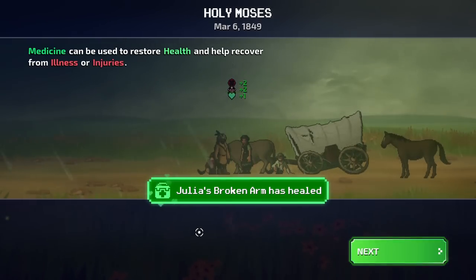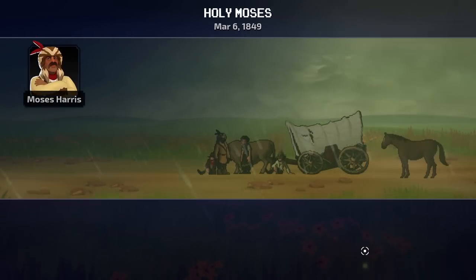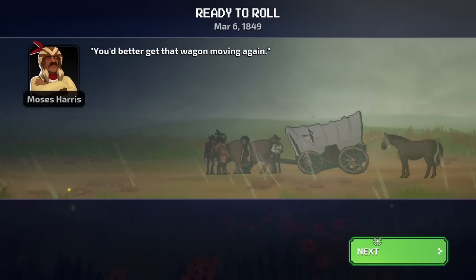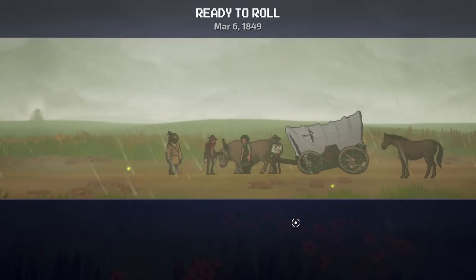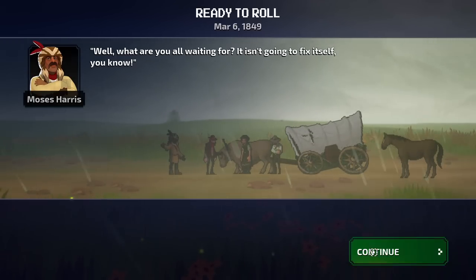Medicine can be used to restore health and help recover from illness or injuries. You're looking better already, Greenhorn. You better get that wagon moving again. Thank goodness the storm is starting to subside. Well, what are you waiting for? It isn't going to fix itself, you know.